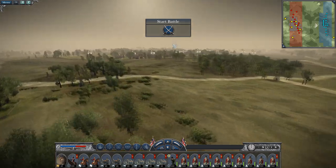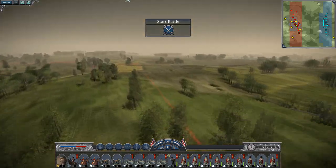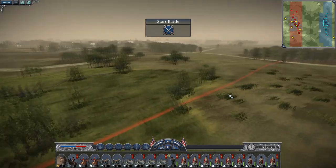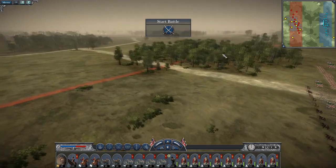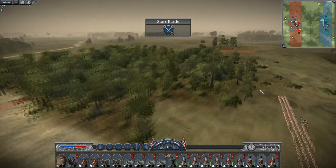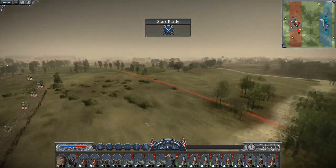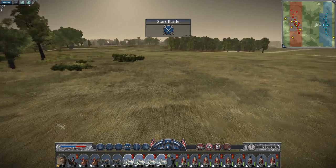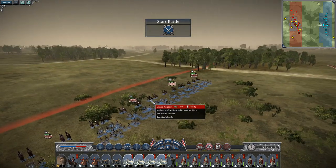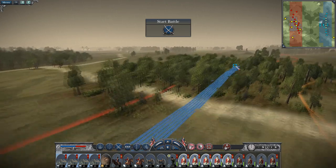Okay so the terrain is fairly flat, the rain's not so great, and there's no standout positions for artillery. I think I might drag my artillery up to sort of here so they're a bit raised up, but I may end up having to split my force and come at them from two sides.